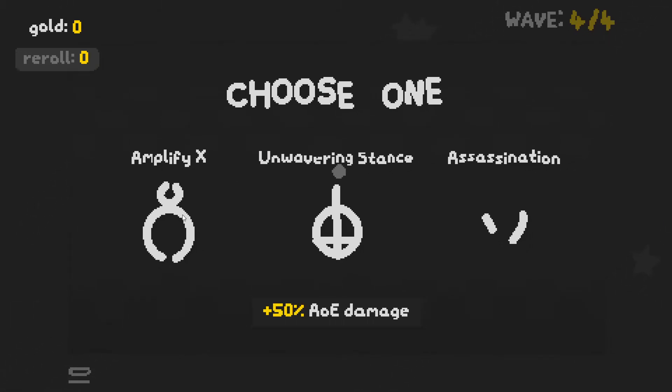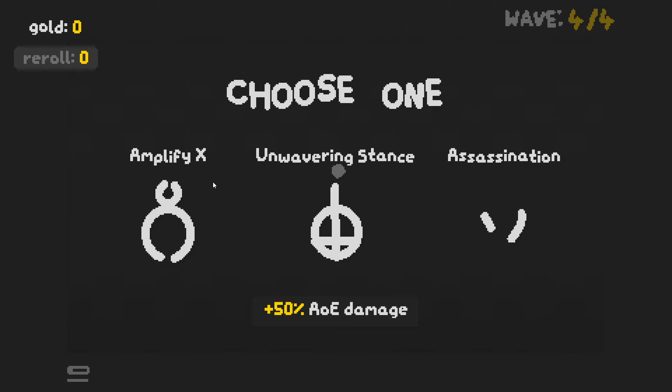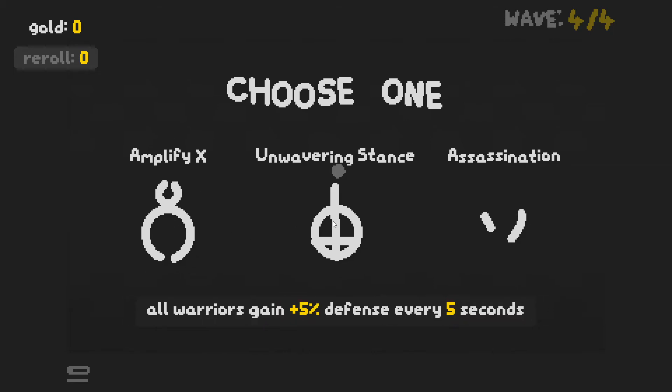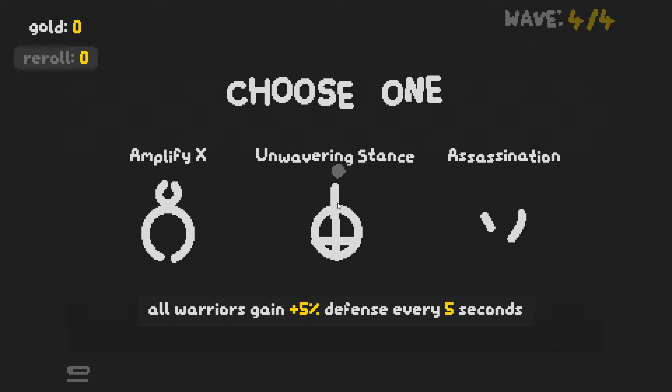We need to buy something, we're going to get some items. In the beginning, just like most of these auto chess games, it might be a good idea just to get a bunch of junk. I got kind of baited into a higher level vagrant early on, but it might be better just to have three or four snakes at level one than to have one level two. Plus 50% AOE damage — I have zero AOE damage at the moment. This one is for defense — all warriors gain plus five defense for every five seconds. I'm going to take the Unwavering Stance because we are trying to get warriors.